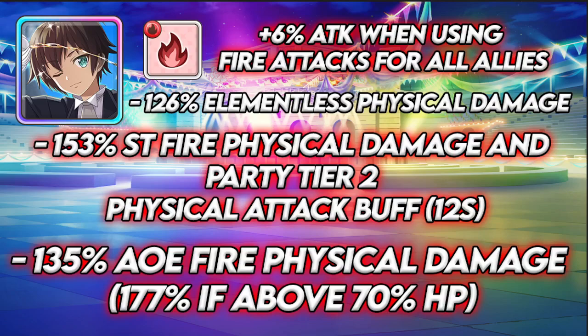He's a must for fire — I say must, but it's really if you want to score in top 1K and you don't have Kazuma, it's going to be really hard. He has 126 elementalist physical damage on his basic, a 133 single target fire physical damage with a party tier 2 physical attack buff for allies for 12 seconds, and a 135 AOE fire physical — 177 if above 70% HP. Nothing too crazy; you probably won't ever actually want to use him in combat, but he's still good for his trait.